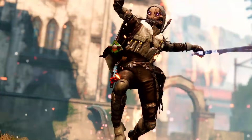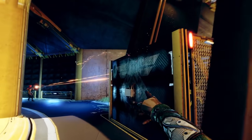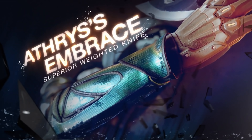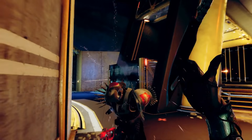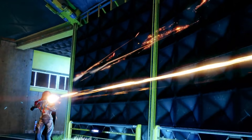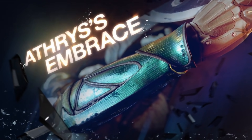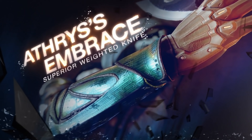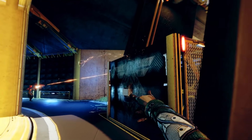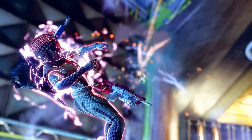The next exotic is another Hunter piece — the Arthrys' Embrace exotic gauntlets. The Hunter's weighted knife gains a second ricochet, rapid precision hits gain a damage bonus, and can temporarily stagger enemies. Those are two very different but very powerful things. The weighted knife getting another bounce is pretty situational but can definitely come up, and it does quite a lot of damage even without a precision shot. But that second part — rapid precision hits gaining a damage bonus — that seems just incredible, because it seems to apply to any weapon in any scenario. In PvE, more damage even on boss DPS. In PvP, potentially being able to kill with fewer shots using certain weapons. This seems incredibly good.